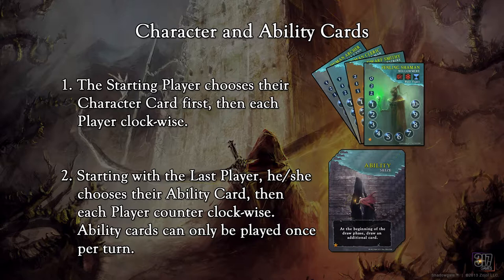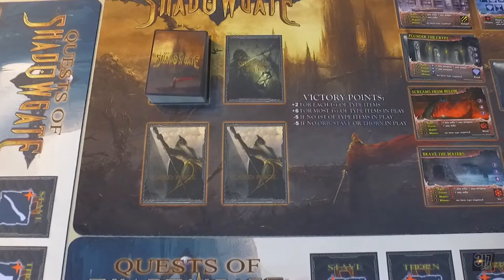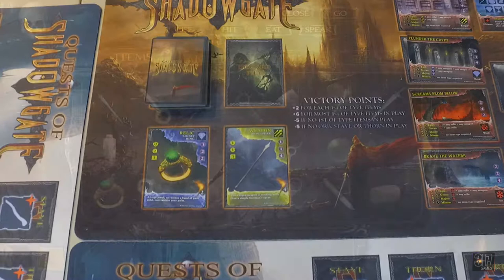The ability cards are chosen in reverse order, starting with the last player going counterclockwise to the starting player. Ability cards can be used once per turn and are not considered actions. There is one other addition to setting up the game, and that's the inclusion of pool cards. At the start of the game, lay out two cards from the top of the adventure card deck face up just under the adventure card deck. When it comes time to draw cards, you can take one or both of the pool cards and/or draw from the adventure card draw deck.